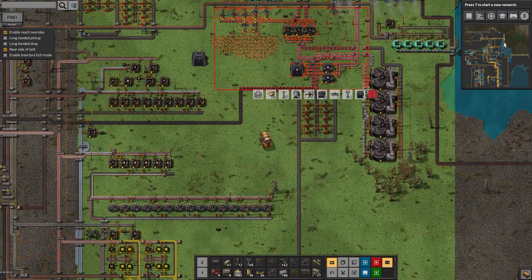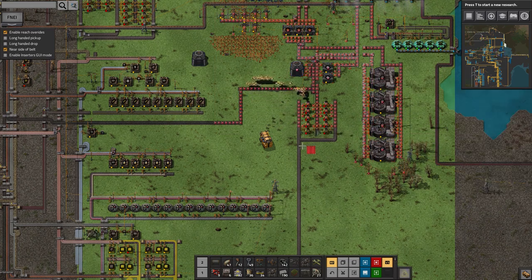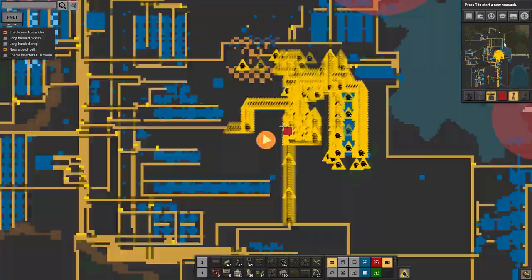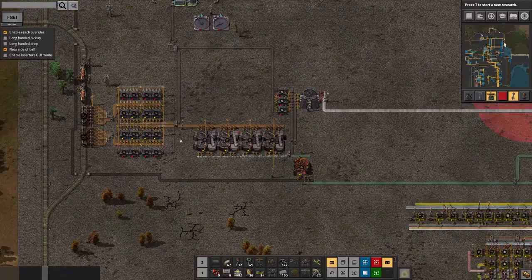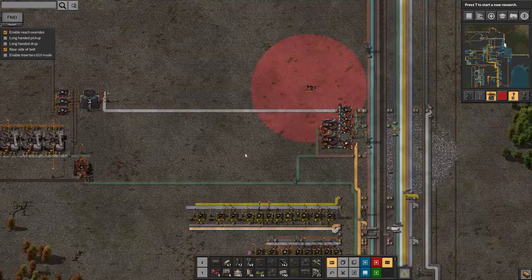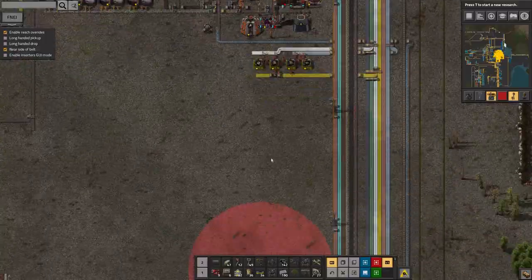Hello everybody, welcome to another episode of Lawrence Plays Factorio Angel Bobs. What you see right now is me getting rid of the old Bobmonium mining and processing facility up in the north of my base. Now that I've got this major Bobmonium facility down here producing all the tin and silicon I could possibly need, there's not much point having this little Bobmonium line up here producing a steady dribble of tin.